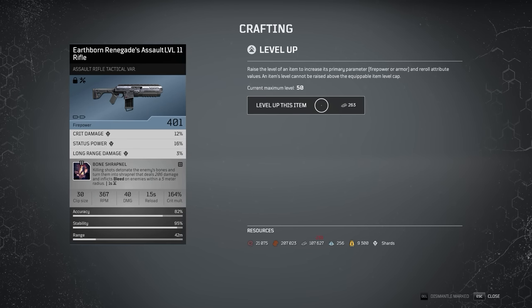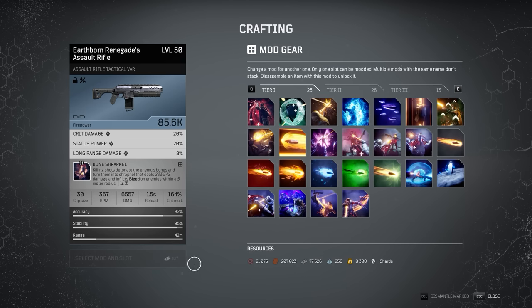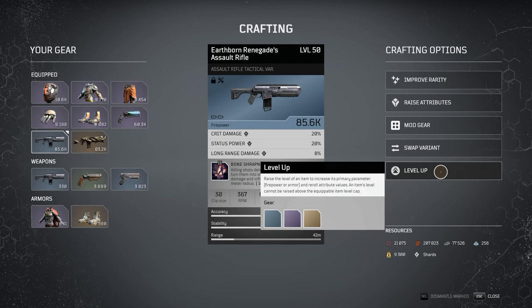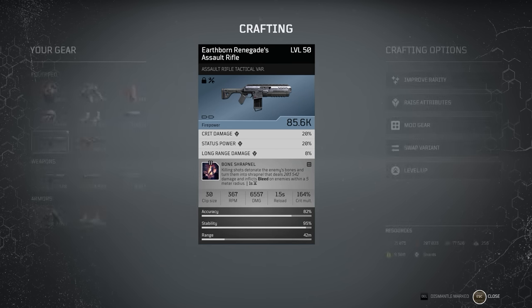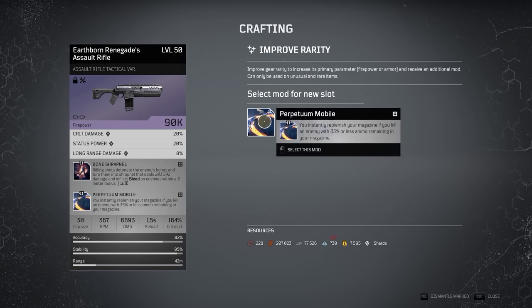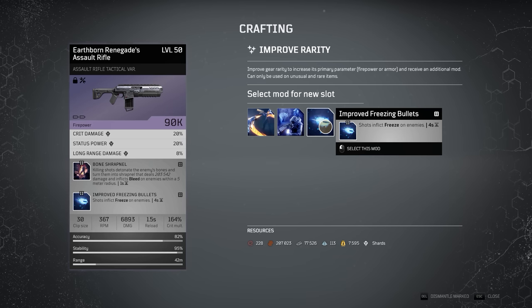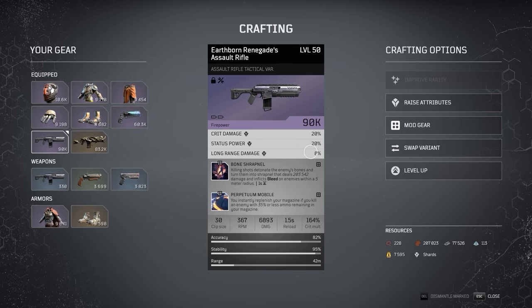Once you have fully upgraded your chosen base weapon through the use of iron — which you should have plenty of — the game will prompt you to select a second weapon mod. At this point it really doesn't matter what you pick; just assign anything to it, because you can always come back in and change that second mod slot to whatever you want. The final step is to upgrade the rarity, and this will cost you 617 titanium, and that is what will push this weapon up into the 90k plus firepower area. Now all you need to do is upgrade the attributes of crit damage, status power, and long range damage. And if this thing came with short range damage, I doubt anyone would be using anything else for their high level expeditions. It's just that good.